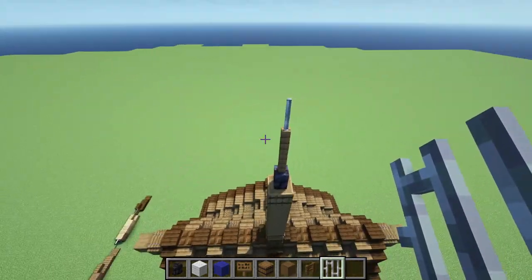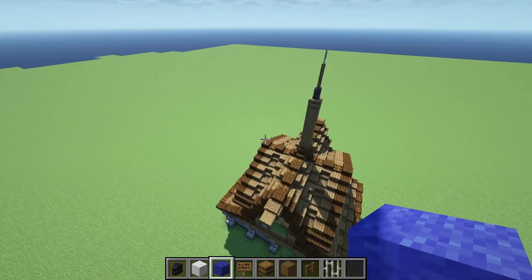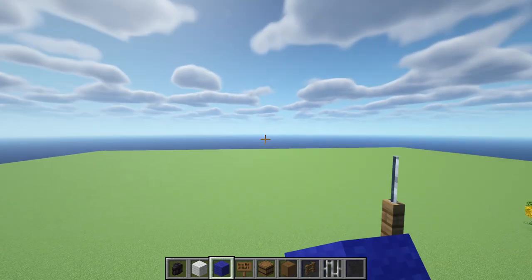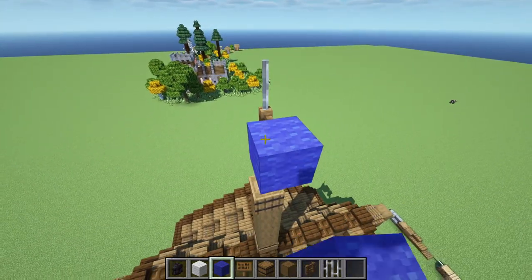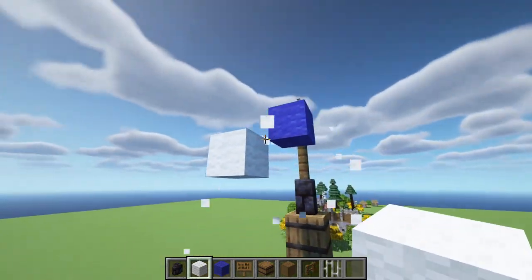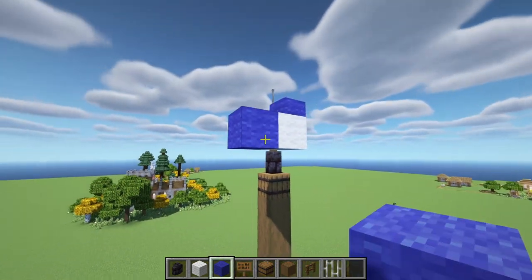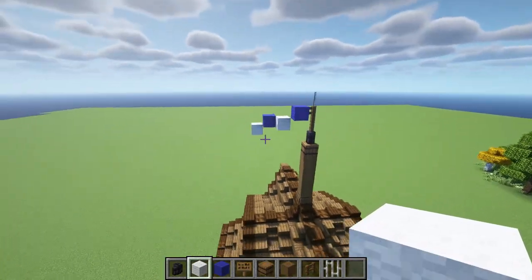Then we're going to get our blue wool or any type of wool — just two different colors. We're going to place our flag facing whichever way the clouds are moving. First we're going to place it right here — a block of blue wool — then come down one. These are placeholder blocks, by the way. Just one right there, then place another one, and then place one right there. And there you go — there's your flag. You can also do it in however other design you want.